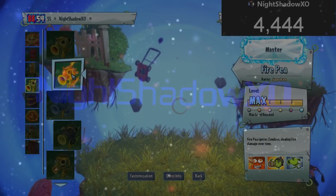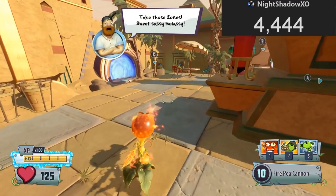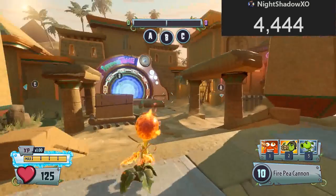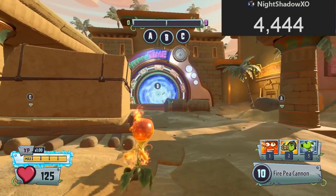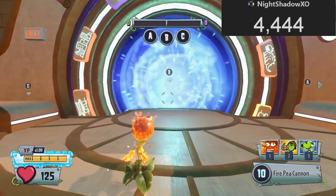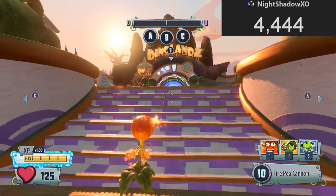Hey guys, welcome back to more Plants vs Zombies Garden Warfare 2 glitches. I'm gonna show you how to glitch out of the map or do a launch super glitch to go flying in the sky super high. But first things first, before I do that I'm gonna thank SpotBox999 for this glitch, cause I got this from his channel.